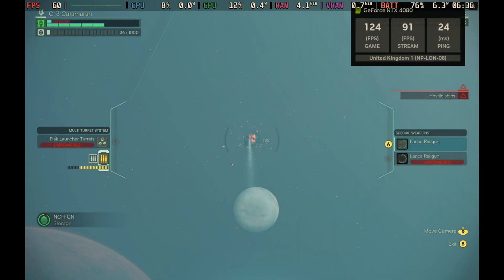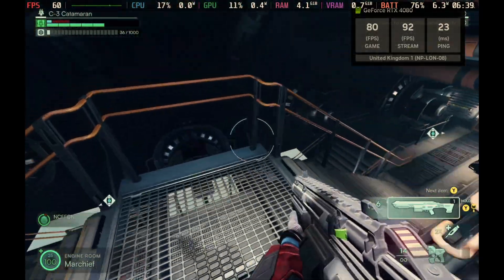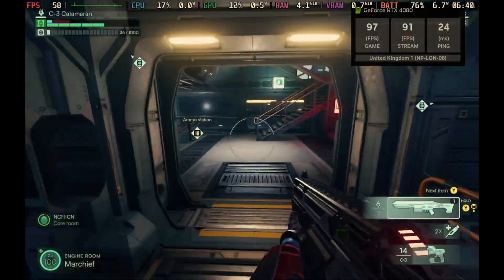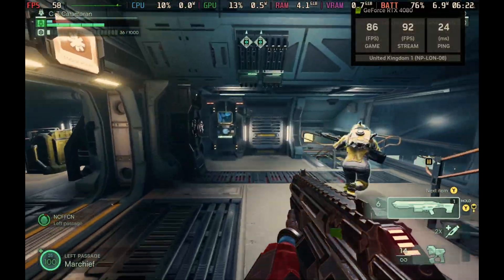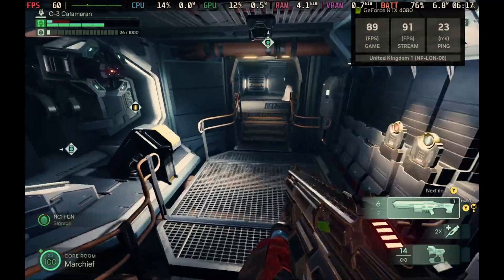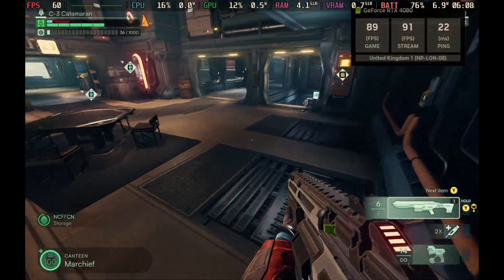As you can see here with those graphics settings ramped up, we're still pushing only around 60 to 80 frames per second, but the game does look a lot better. And then your biggest problem becomes trying to remember your way around the ships, especially when you have to start putting out fires and other bits and pieces as well.